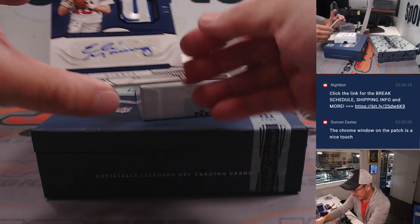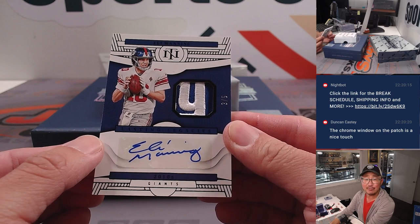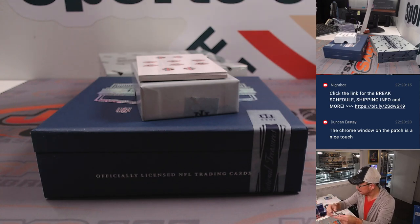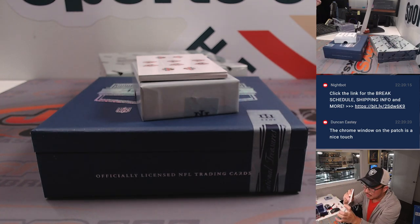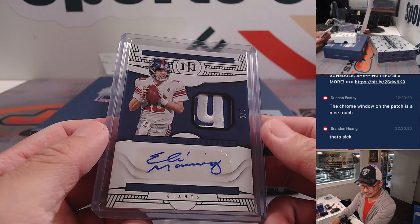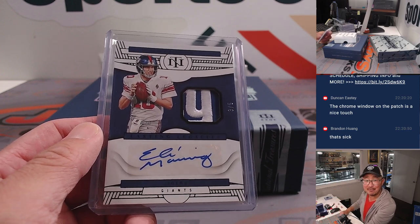A couple more here — we have a 3 out of 5, Eli Manning, with the Y of New York as the patch. That's awesome. Lasting Legacies patch auto — Matt Smith with the New York football Giants. Might be a little more comfortable in a slightly larger top loader. Out of fives and under — get the train whistle. Three out of five. All aboard the Big Head Express!